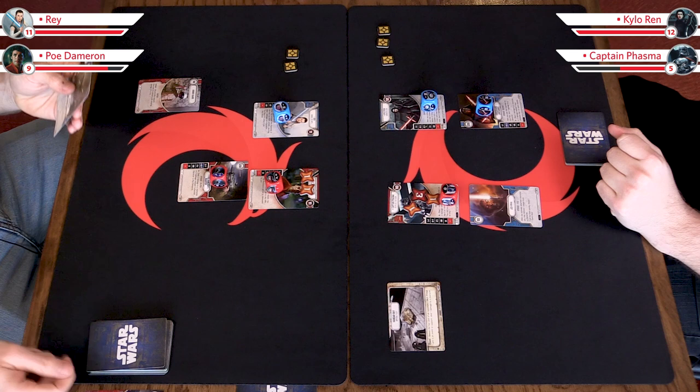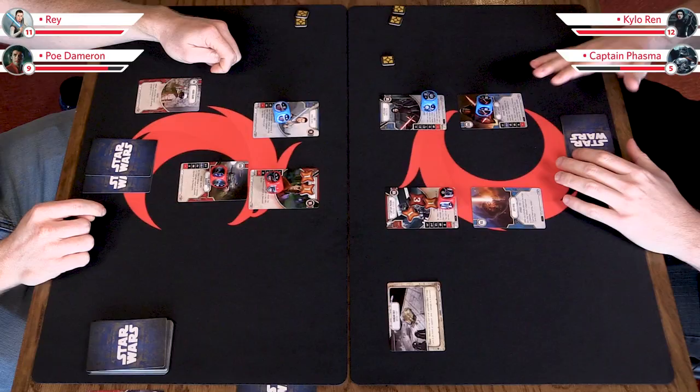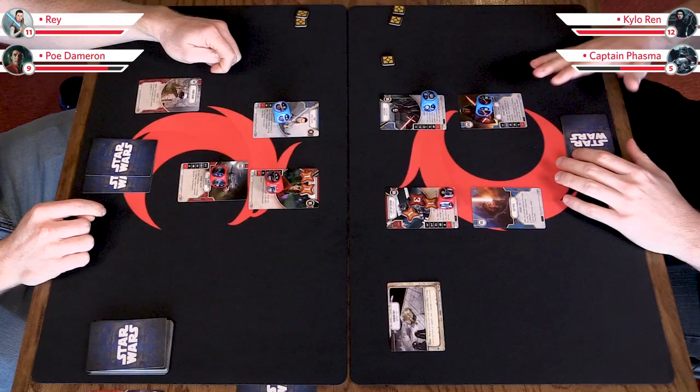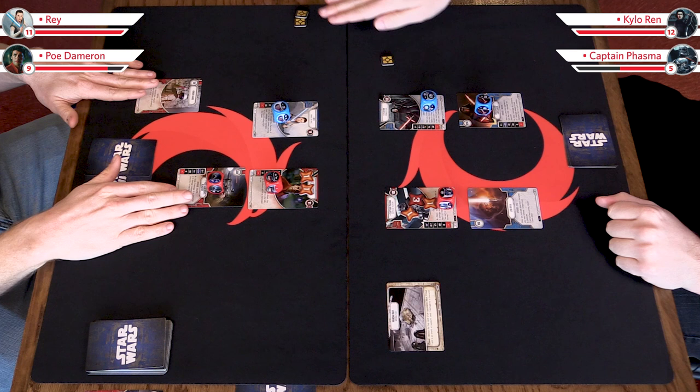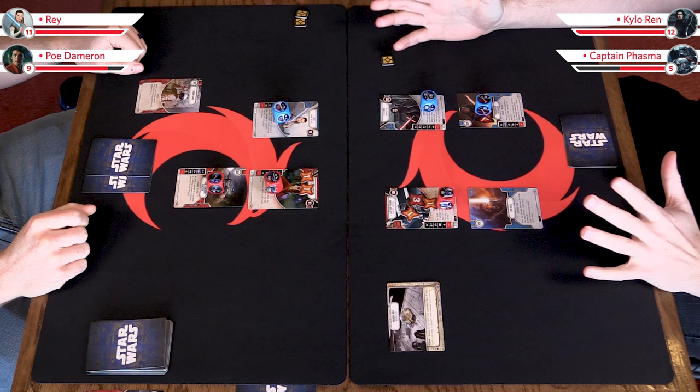So I can discard and then draw up. Very important to note: you keep any resources that you did not spend. A quick check-in on how that first turn went: Steven did five damage, I did two — plus you had two shields, so technically four. We have the same cost of cards in play, but I was left with one resource. Stephen did a little bit more damage, and because he had the shields, also has a little more damage on the board. We ended with the same number of cards in play and are both building our boards. Now we'll gain two resources and draw back up to five.